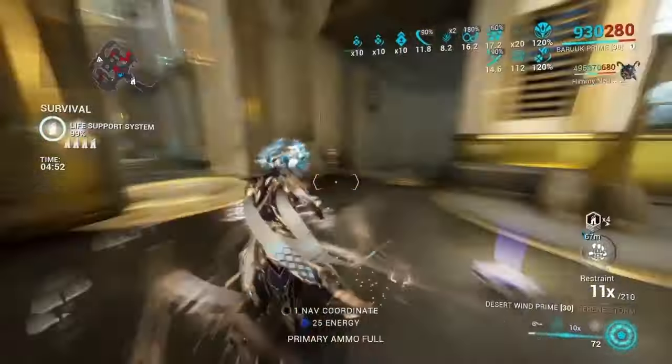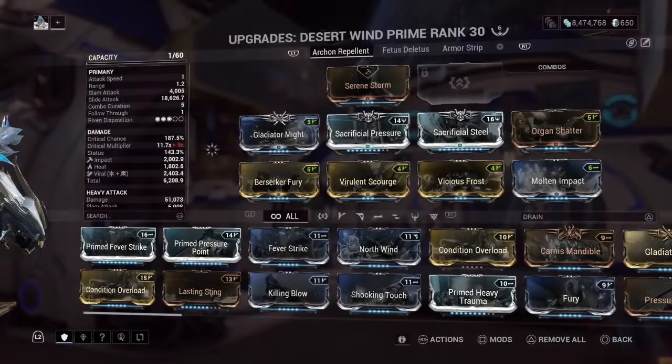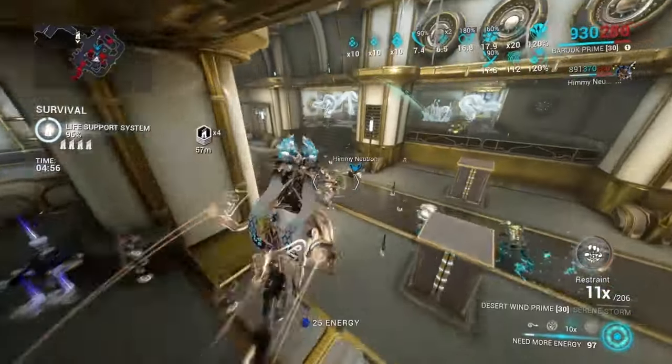The next part we're going to look at is Baruch's Exalted Melee, the Desert Wind. It's really nothing crazy — just a regular melee build minus Condition Overload, because Condition Overload does not proc on his Desert Winds. It only procs when you're actually straight-up punching enemies with melee; it doesn't work with the actual wind attacks. So we leave it off. We went for a Viral Heat build because we're not using Nourish, so we're not getting innate Viral on every attack.